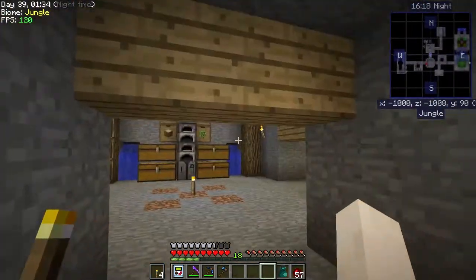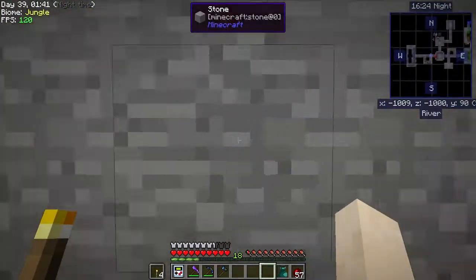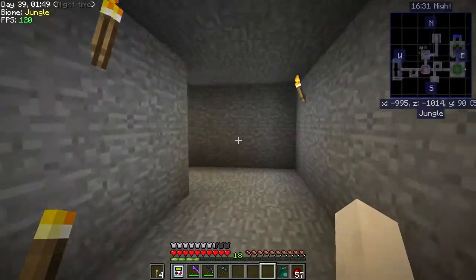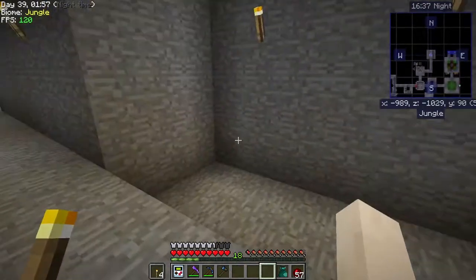I was debating on where I wanted to put the room for the grid power, but if I go this way it's going to interfere with our room over here. So I just made a little room out this way, and this will be for our grid power.